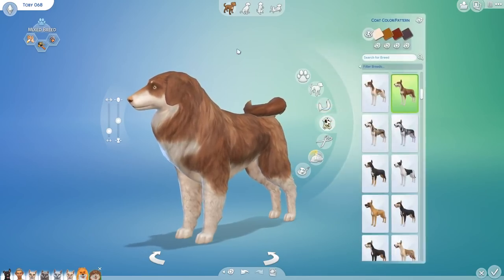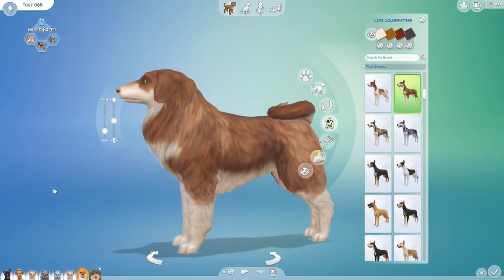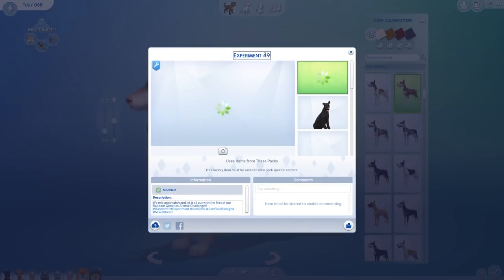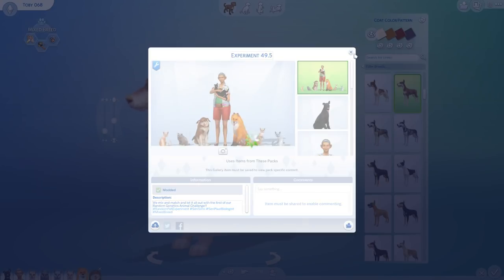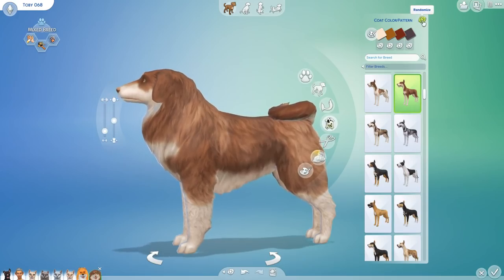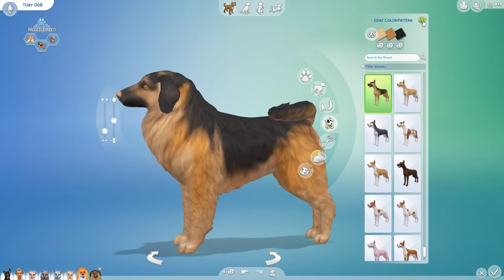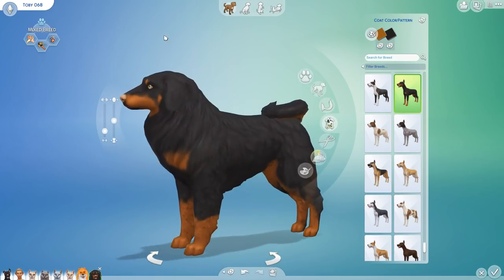And then we're going to randomize 12 times on the coat pattern. Not like extreme neon colors on this dog, but really beautiful. In fact, Toby, you are so beautiful I'm going to go ahead and save you as experiment number 49.5 before we start changing everything about you, because this is a dramatically gorgeous dog already. Twelve randomizations give us a Rottweiler pattern that we are going to be altering now. Eight times on the base coat.